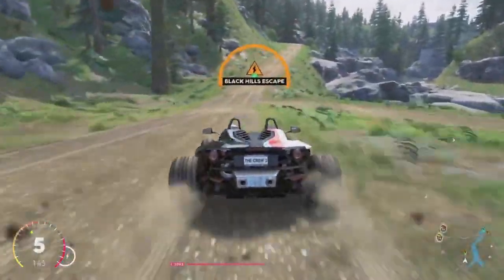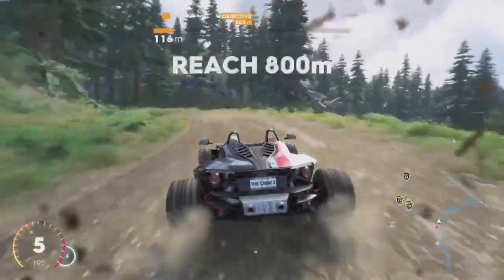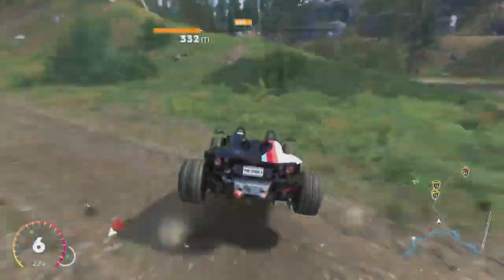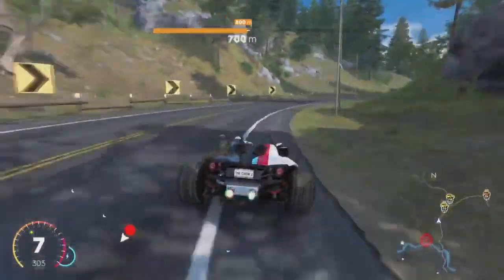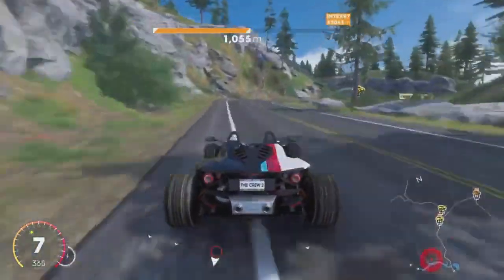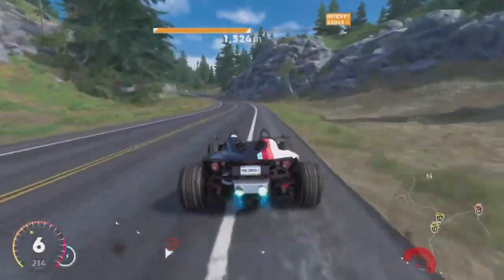Welcome back guys to another escape guide. Today we'll be talking about Black Hills escape. First of all, with the African P, slow down a bit here. Make sure that you don't steer too much because the African P likes to spin off-road. Aim it straight, jump onto the road like this. Now just drive the exact same path as me. There's nothing super special about this, nothing that you need to specifically know — just drive it smoothly.